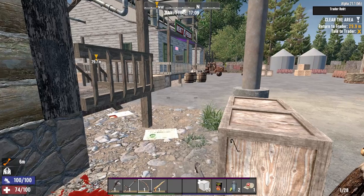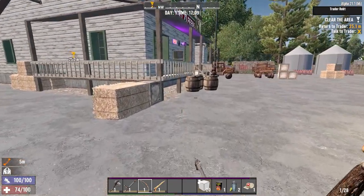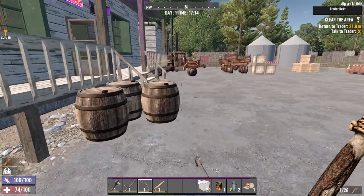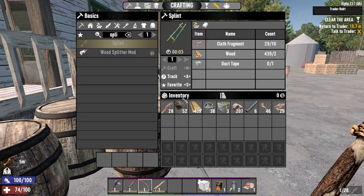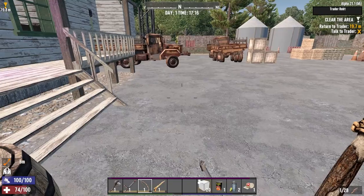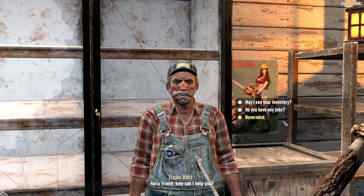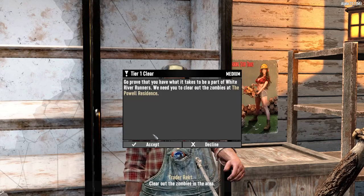Lightly cheesed, but it's because I've got a sprained leg and everything. How do you make a splint? Duct tape - we can't make one. Cloth, two wood, one duct tape - okay. I'll take the ammo and hope we get a pipe machine gun somewhere. Jobs done - clear zombies, pile residence.